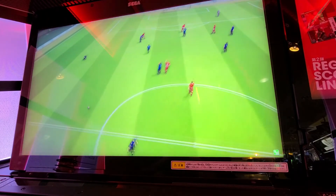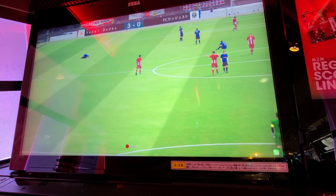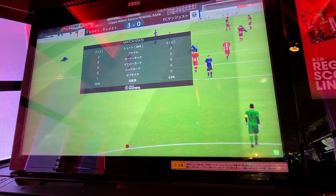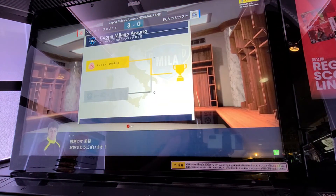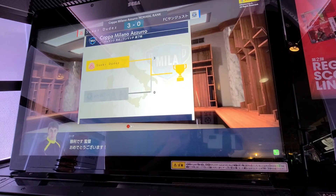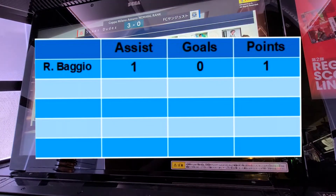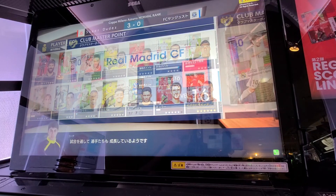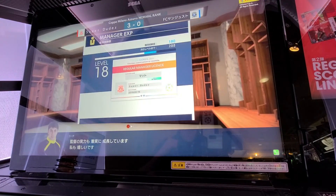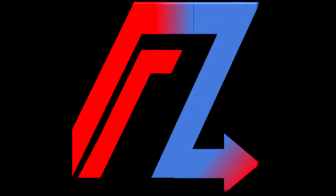That's full time. It doesn't look like Roberto Baggio managed to get any goals, so that leaves him on one point — one assist, one point, no goals. That was it for the first mystery striker. From the scoresheet you can see he only got one assist, which gives him one point, so he's in first place for the time being. Thank you for watching and I hope you stick around to see the next videos with the other players to see how they get on. At the end we'll have an overall winner — thanks for watching.